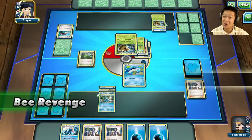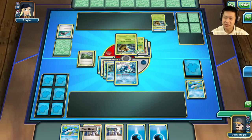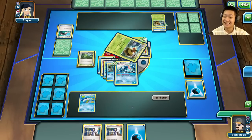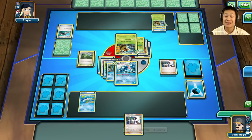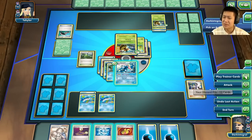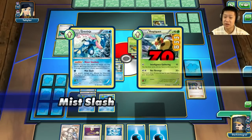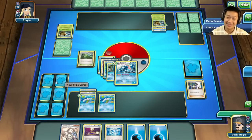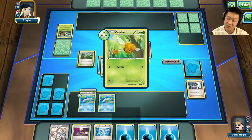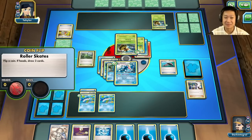I get Greninja out with Barboach ready to go. I use Water Shuriken on the Vespiquen to knock it out. I put an energy down and use Sycamore — give me something nice. I put Muscle Band on Greninja and use Night Slash to knock out the first Vespiquen and take one prize card. But a second Vespiquen is already ready to go with another energy and double Colorless. That's all she needs — another energy and another Vespiquen ready to go. Ouch.